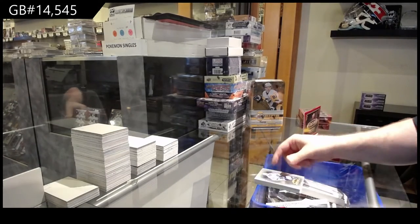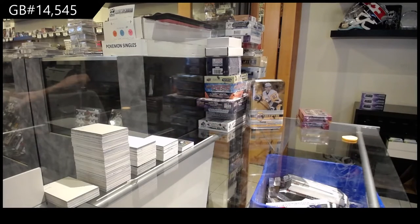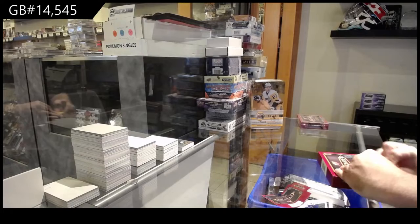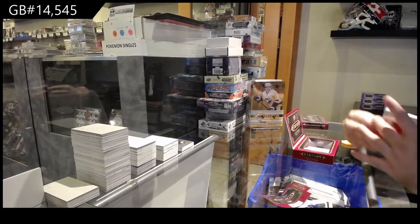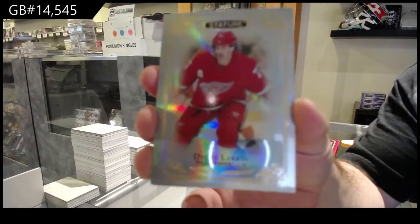And Stamkos, esteemed for Tampa. He had a slip — interesting. Yeah, I don't think he was ever really challenged that much, was he? The other guy is a lot bigger than him, is he not? For the Red Wings, Dylan Larkin, base.